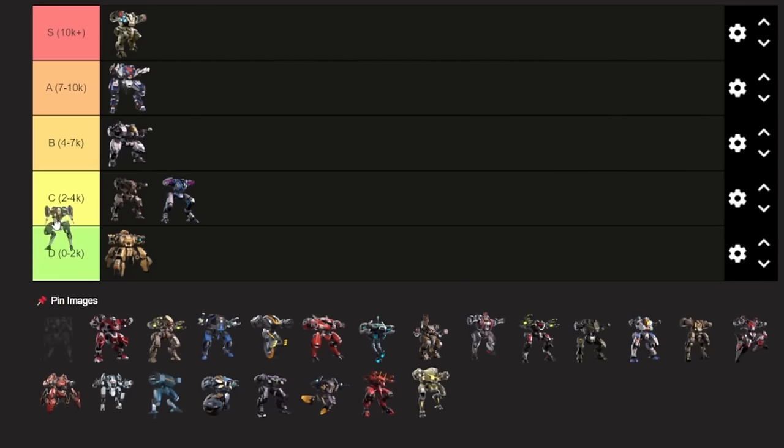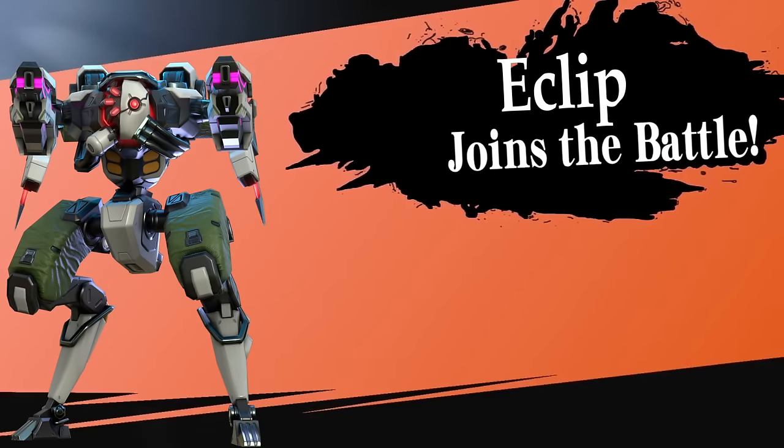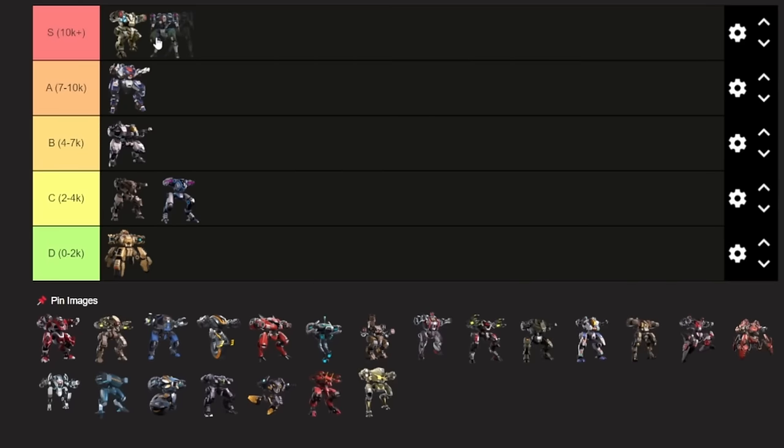Next up is Eclipse — immediate S tier, top of the line. Eclipse is definitely worth getting. It is the second strongest mech in the game out of everything — free-to-play, pay-to-win, whatever. Eclipse is the second strongest mech in the game and is able to counter basically everything.